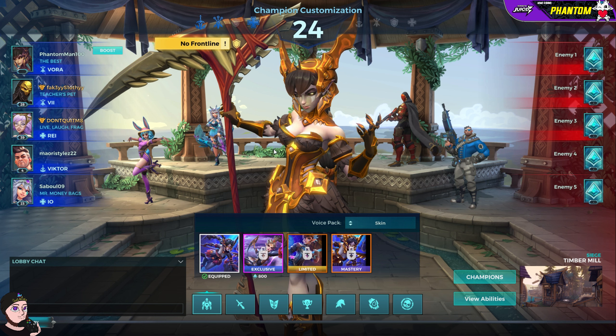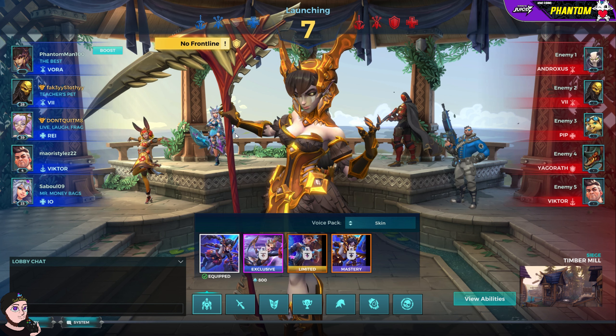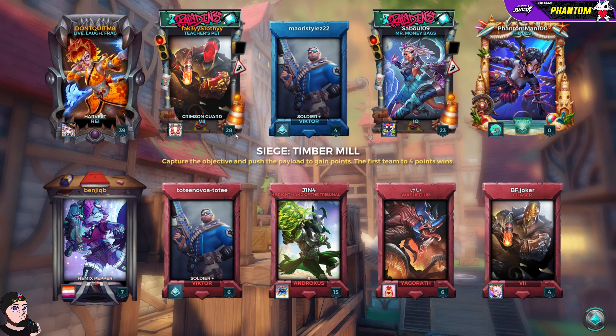Every team hasn't finished locking in. We're on Timber Mill today — I don't think I've gotten this map for a little while. We don't have a front line on our side, so that's going to be a problem. The enemy team is: Androxus, Vi, Pip, Yagoroth, and Victor. I've nearly done a video on every character here except for Vi basically.